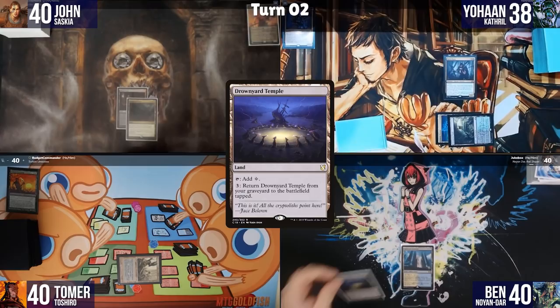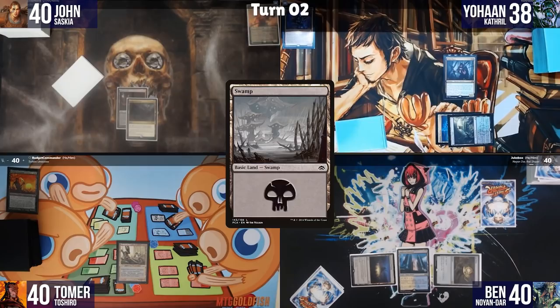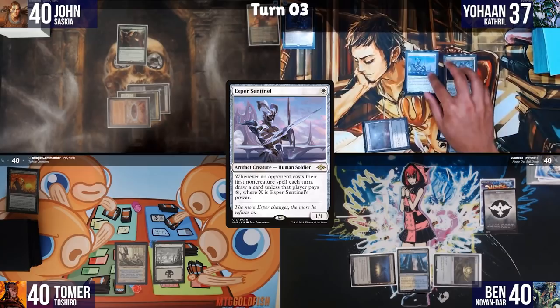Ben plays Drownyard Temple, taps it for Sol Ring, then foretells a card and passes. John plays Reflecting Pool as his land for turn, taps for 3, plays Somber Wild Sage, and passes. Johan plays Silent Clearing, loses a life to draw, plays Esper Sentinel, taps two to play Dark Confidant — Old Bobby.